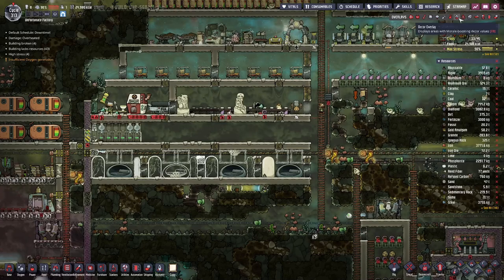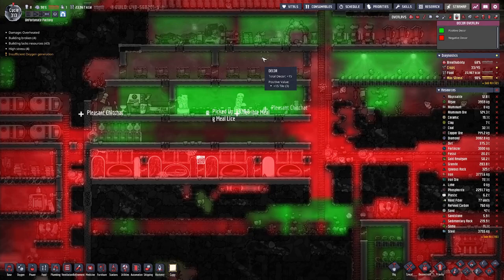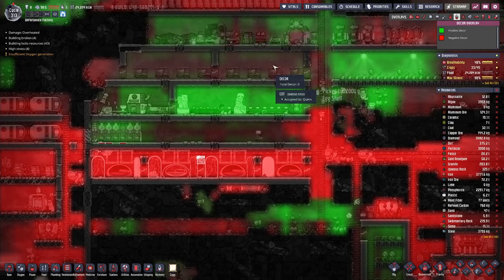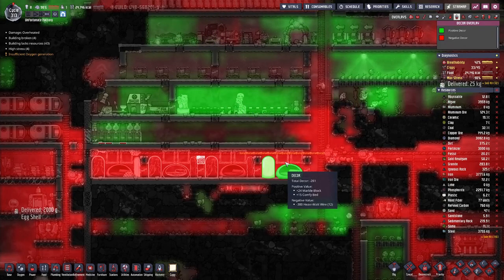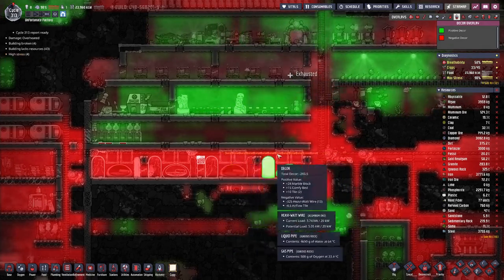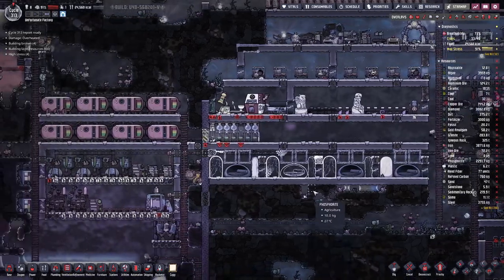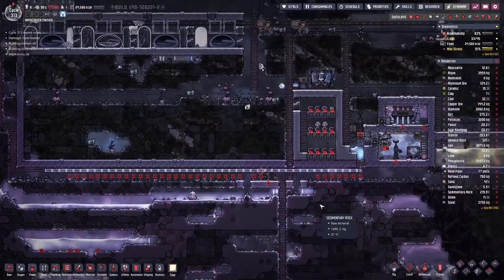Looking at the decor, while we have around zero-ish decor up here in these rooms, we are deep in the negative in here because of that wire. So we have to remove the wire first before we can consider assigning any duplicants to these new rooms, and that of course will take time.